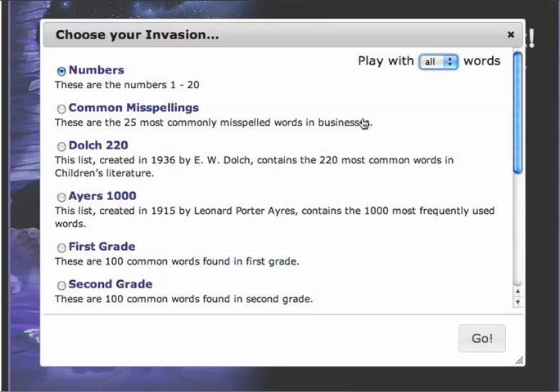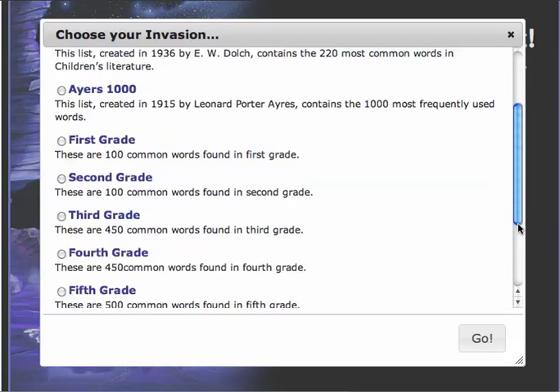For example, numbers. If I chose this option, numbers 1 through 20 would appear and kids would have to type them as fast as they can. I can do words that are commonly misspelled, I can use a Dolch list, a Fry's list, or I can use words commonly found in 1st through 7th grade.